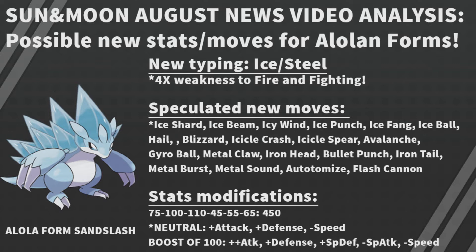The new typing for Alolan Sandslash is Ice and Steel, which gives it a quad weakness to Fire and Fighting. That isn't great, but it can still have some usage — it can be a good Stealth Rocker and Rapid Spinner.